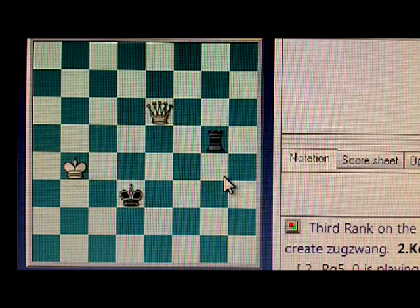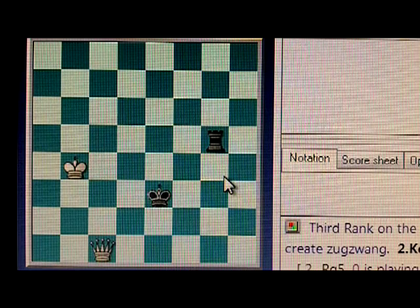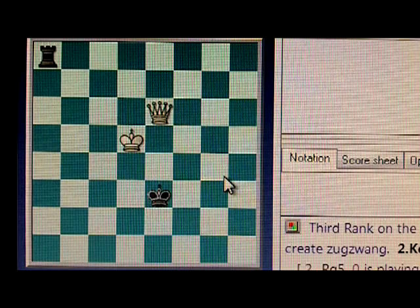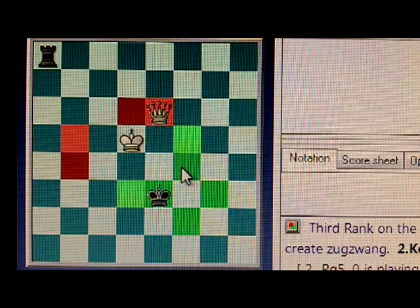The only safe square on the fifth rank is here, but in response to that there's a common tactic: white checks here, forcing the king onto the same diagonal with the rook — absolutely fatal. If the king goes here, the rook is skewered. If the king goes here, the rook is forked. So instead, a good defender always follows the principle of staying on the black squares here and following the queen around wherever she chooses to go. If the queen is somewhere over here giving check, the king will tend to stay in this area, whereas if the queen is checking from over here, the king will tend to stay in this area.